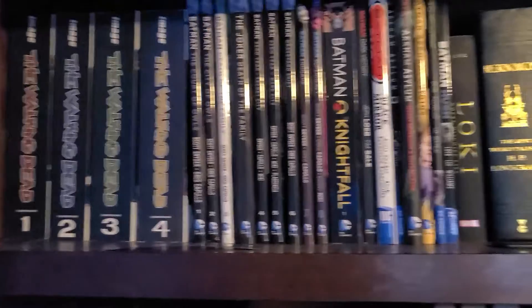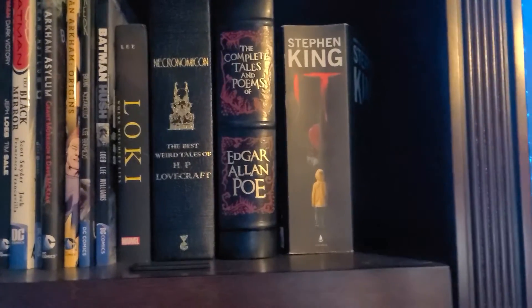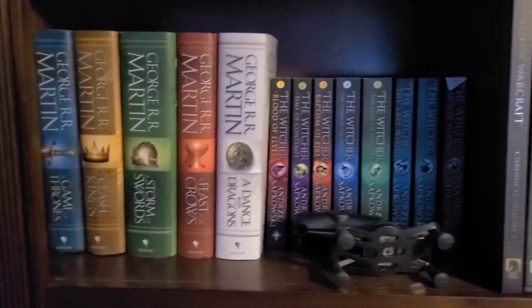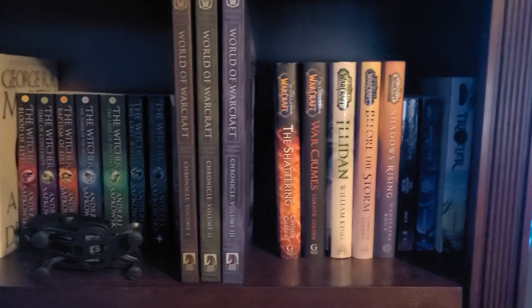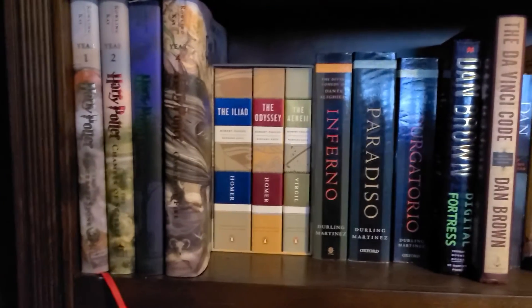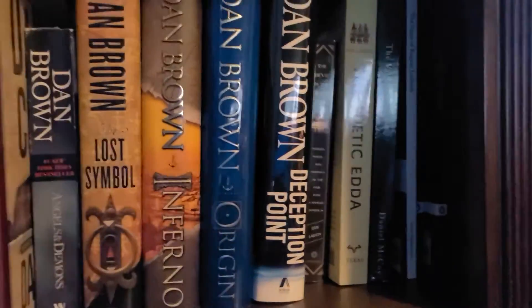Down on the bookshelf we've got a bunch of comics — all the Walking Deads, Batman. We've got H.P. Lovecraft, Necronomicon, Edgar Allan Poe, It (which I've never read). Game of Thrones — all the books, though I've only read one. All the Witcher books, haven't touched them. World of Warcraft Chronicles 1, 2, and 3 — I've read the first two. All four Harry Potter Illustrated editions, big ones. Some random collector books, Viking lore books, and everything else is kids' books and cookbooks.